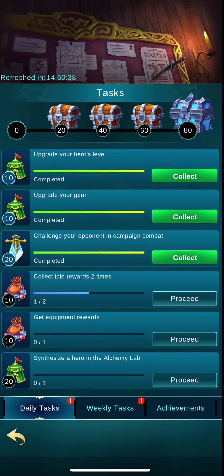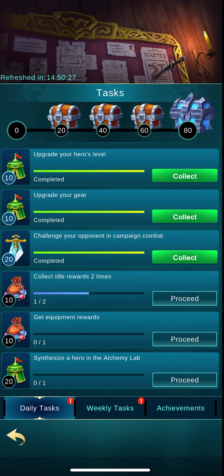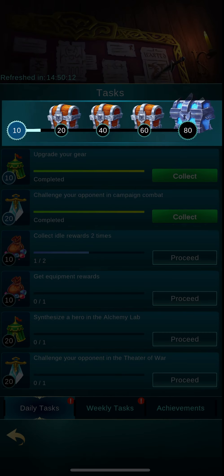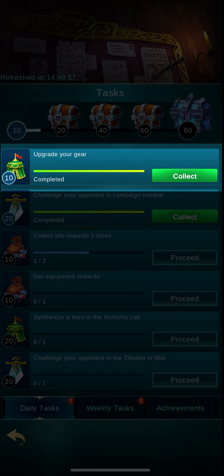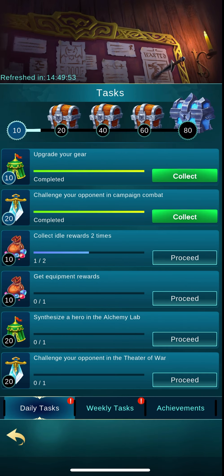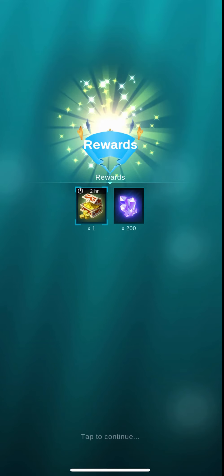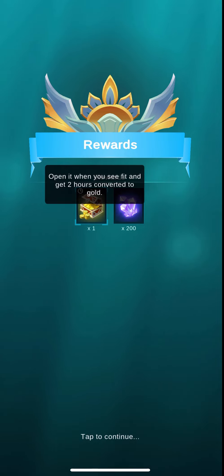Let's go to one of the tasks I've already completed. It tells me I needed to upgrade my hero level — I've done that and completed it, so the button has changed from 'proceed' to 'collect.' I tap collect and I just got that reward. Now look at the top bar — it progressed. As you complete more tasks and move from left to right, you unlock chests. I'll tap collect on the 'upgrade your gear' task — look what happens at the top bar. I now have 20 points and I hit the first chest. I can tap the chest and get the rewards.